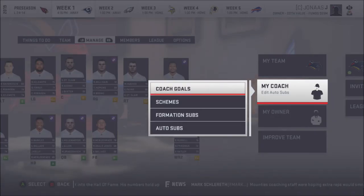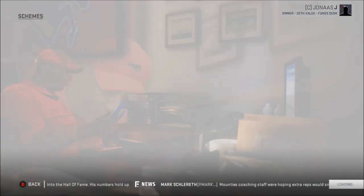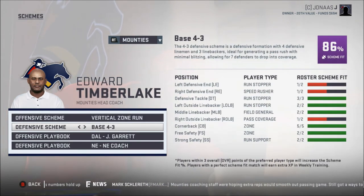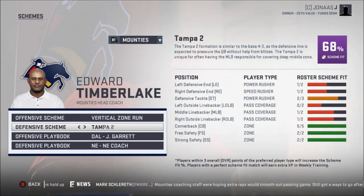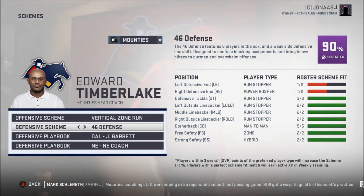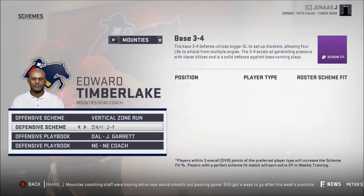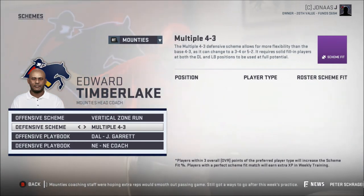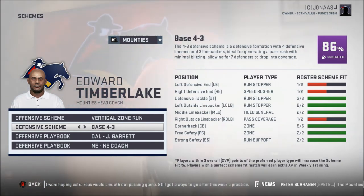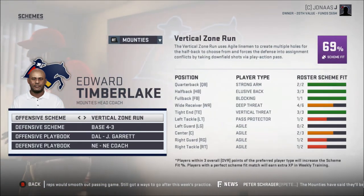Our coach's name is Edward Timberlake. We've got a vertical zone run and a bay scheme. I'm actually going to make this a base 4-3, because that's where we have the best players. That'll work.